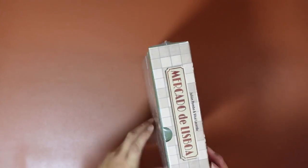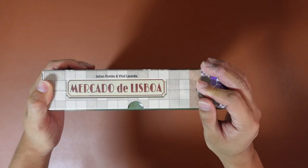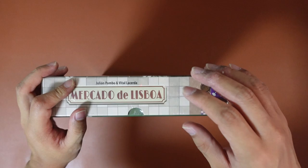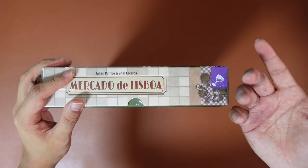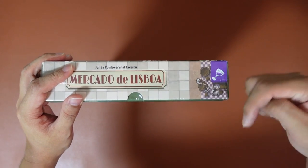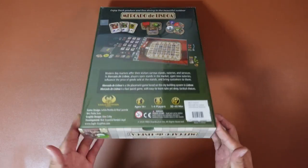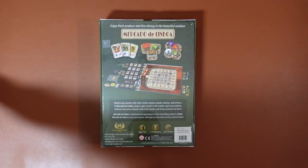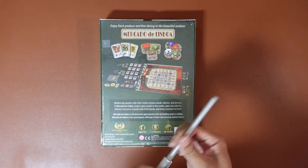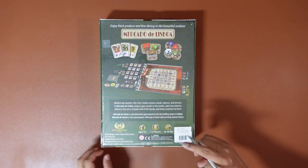I've only owned one of Ego Griffin's games designed by Vital Lazada, which is the Gallerist, and I also have an unboxing for that with links down below. This is actually my friend's copy, and he's been so nice to let me unbox it. So let's do this with a lot more care than I did with my own games - let's get it open!